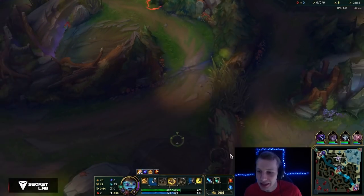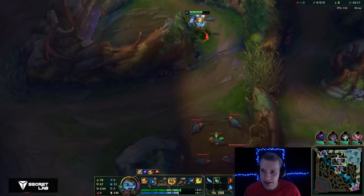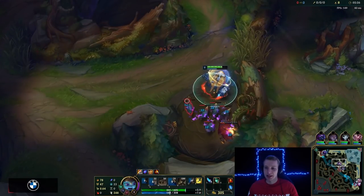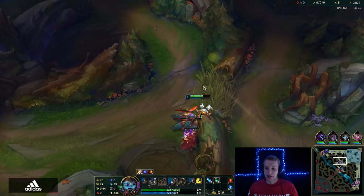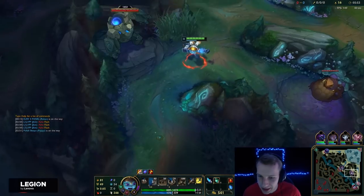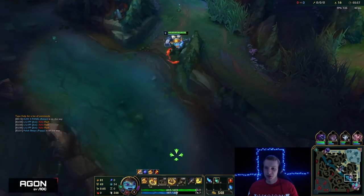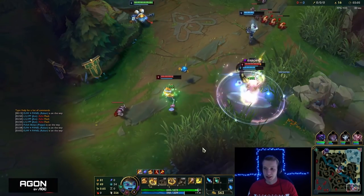When you hit level 3, the approach is simple: either take three points in Q for damage and clear, or level W for ganks if you feel like ganking. Ashe just used Flash, so I think I should come gank — though it's a shame I don't have W leveled, because it gives 40% bonus movement speed for two seconds which is really needed here. Ashe should be dead.